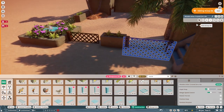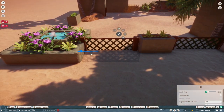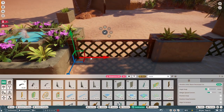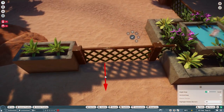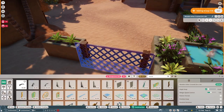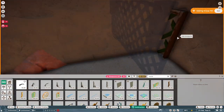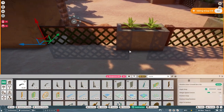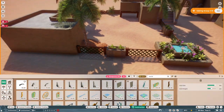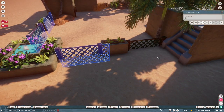The fence posts weren't long enough after adding the planters, so I grabbed the bigger trellis gates from the North African themed tab and lowered them down into the ground so they weren't poking out. Just moving things up, lining everything up, making sure everything is perfect — I'm a bit of a perfectionist when it comes to stuff like this.